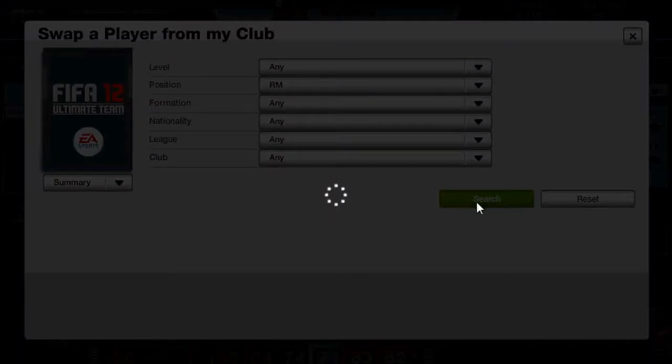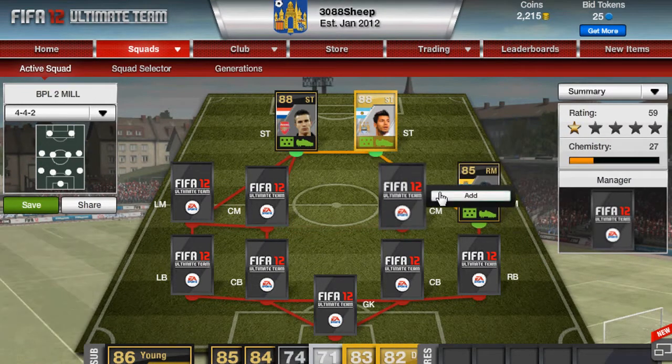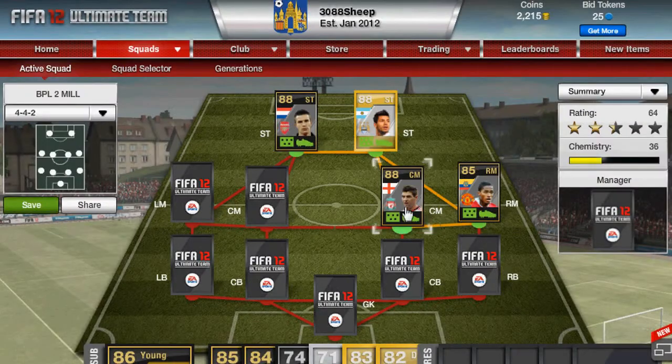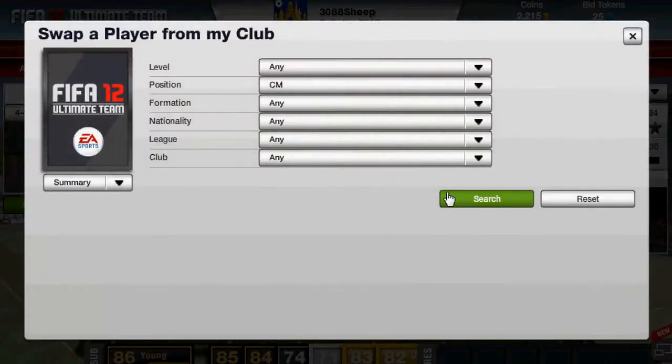At right mid we have Valencia. His 4 star skills and his main stats are 96 pace and 87 dribbling. At the first centre mid we have Steven Gerrard playing for Liverpool. His main stats are 92 shooting, 89 passing, and his 3 star skills.